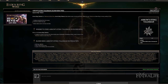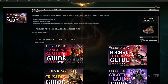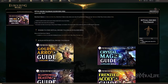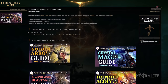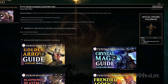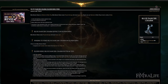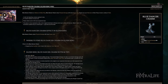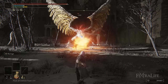Arrow Sting Talisman simply increases your arrow damage by 10%, which is good for all-around damage. Shard of Alexander increases the Barrage damage you do by 15%, which we use all the time. Ritual Sword Talisman increases your damage by 10% when your health is full — since you're trying not to get hit with this build, this will increase your arrow damage as well. You could also use the Blue Dancer Charm Talisman if you wore no armor to increase your damage by about 20%, though this eliminates things like the White Mask and any protection whatsoever.